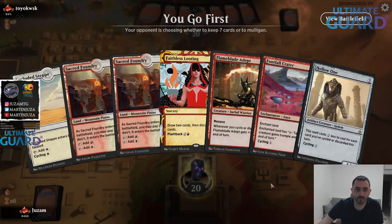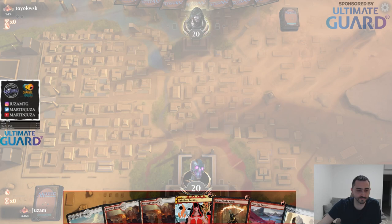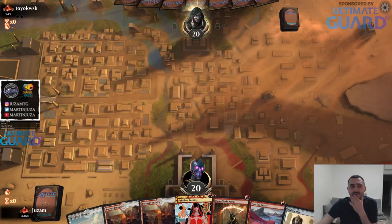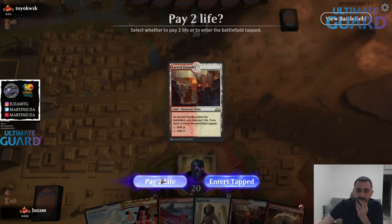I would like to play first. That's a turn two - oh my god, you love to see it. Can we get another holo one please? This is a turn one flame blade adept. Turn two, play Fadeless or cycle Crater, play Fadeless looting.